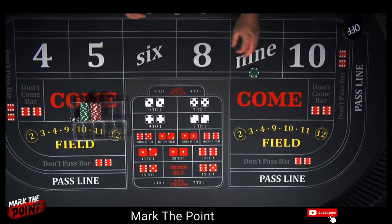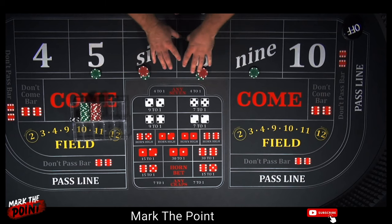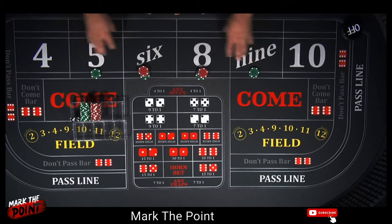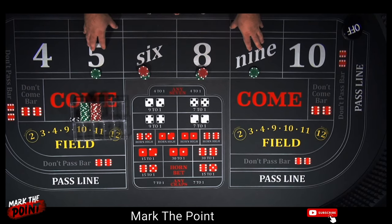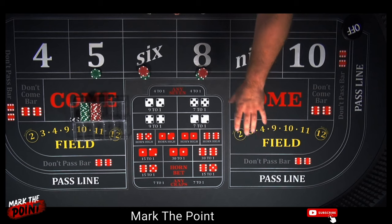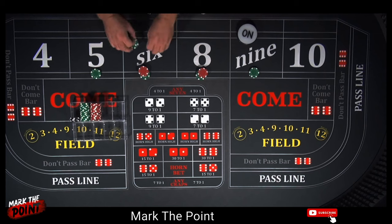It's going to be a little higher bankroll, but we're going to start off with $220 on the inside. That's the five and nine at fifty dollars each, and the six and eight at sixty dollars each. Each of these is going to pay seventy dollars when they hit. We're going to get a point established — we're not playing a pass line — and let's say it's on the nine and it hits the five. That's going to pay us seventy dollars.